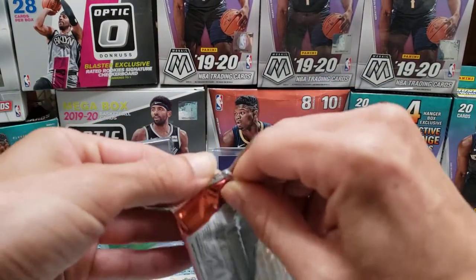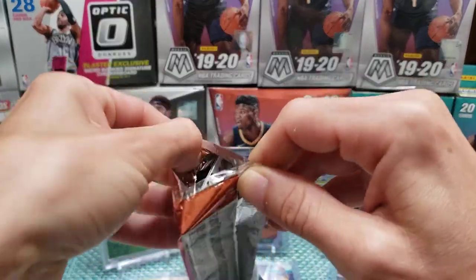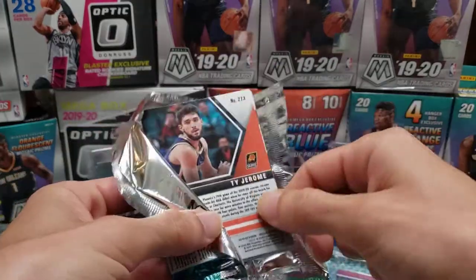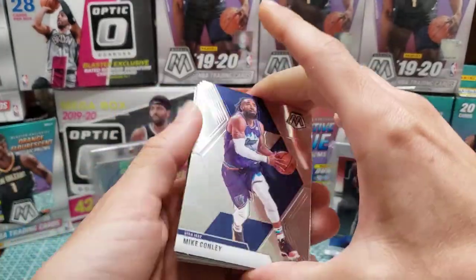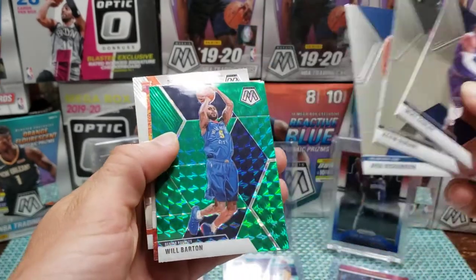I've pulled a green Anthony Davis and a green Giannis. I already sold the Anthony Davis — I could have gotten more for it. My green was an Aaron Gordon, Conley, Durant green, and Will Barton.